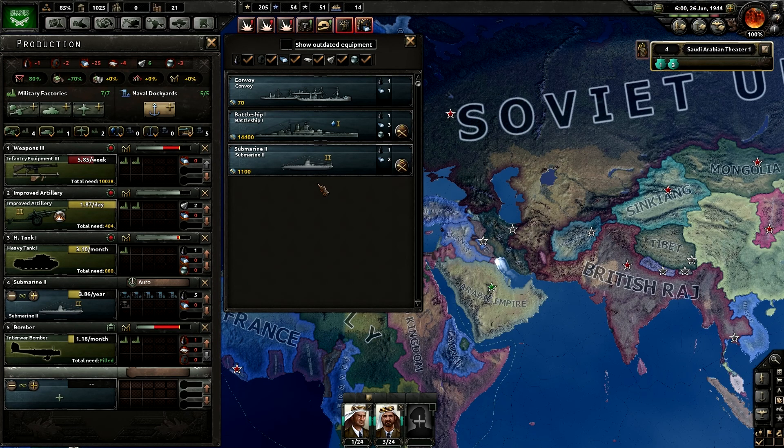Basically a convoy is something you start with usually — it just automatically does its thing while you're trading. But battleships and submarines, if you don't really tell them specifically to do stuff, obviously they won't do it.